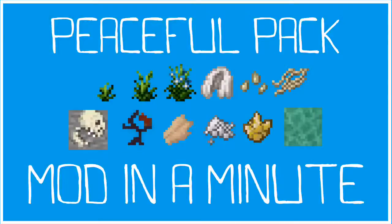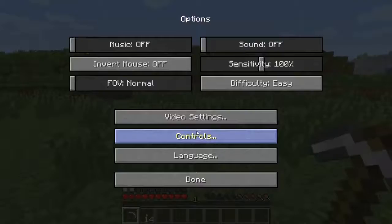Hey everyone, today we're going to be covering the Peaceful Pack, originally made by Hog of War but updated by Wuffy21. This mod adds a way for you to always play on Peaceful without having to turn the difficulty up to get mob drops.